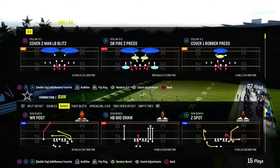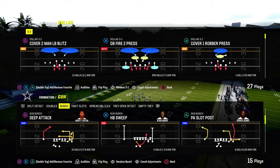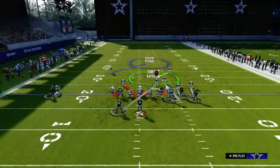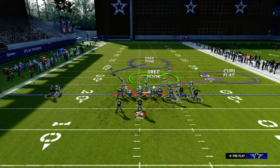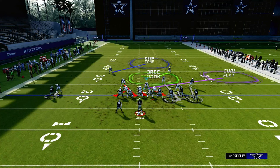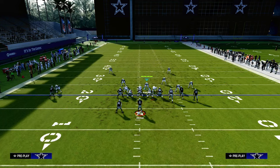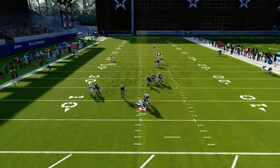Let me go over one other play — Cover 1 Robber. If you look at Cover 1 Robber, the linebacker blitz angle is going more into the A gap, splitting the guard and the center. Also, the nose tackle's blitz angle is slanting to the right side of the screen, not to the left. This is going to have a much, much higher likelihood of being able to come in.